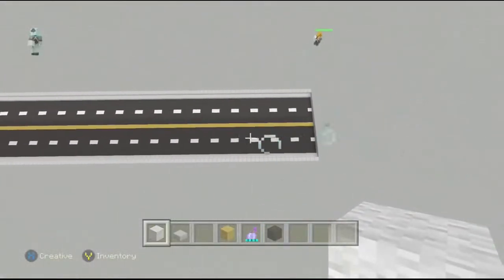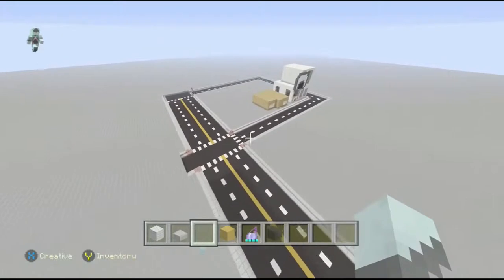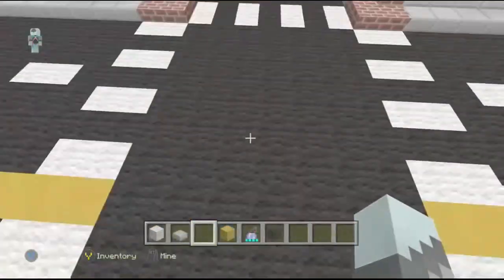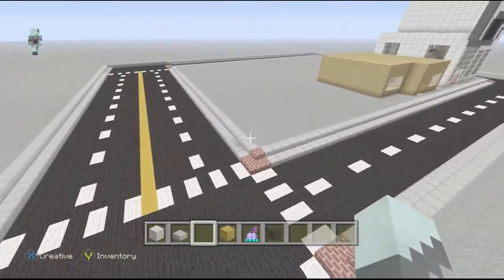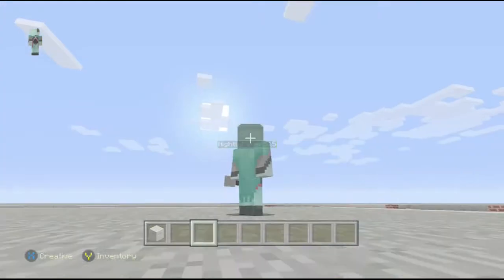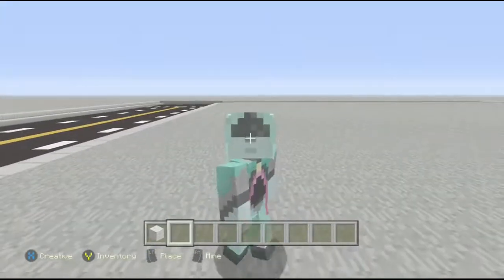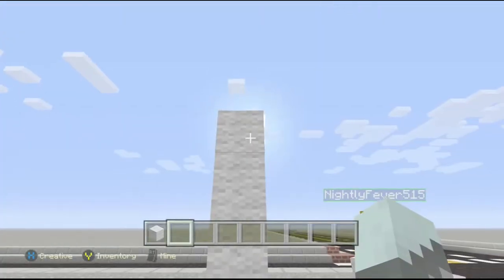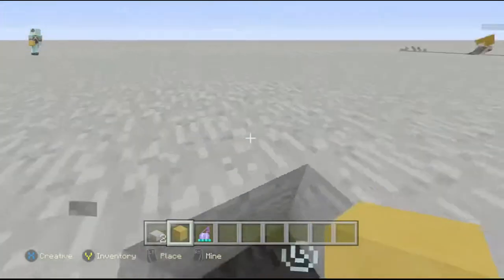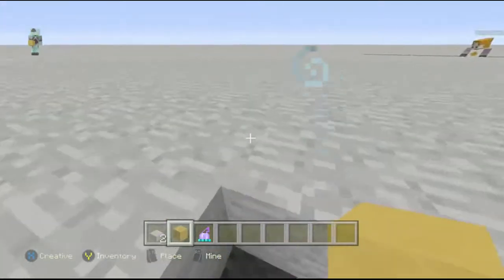Okay, there you go — that turned out pretty good. Where do we put the crosswalk? What do you want to work on next, more road or more building? How about you work on building and I work on road? Come over here, stand next to me and look at the camera.